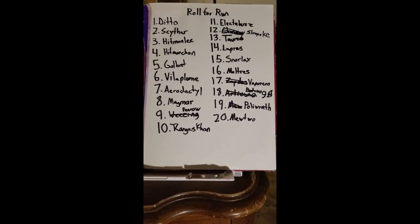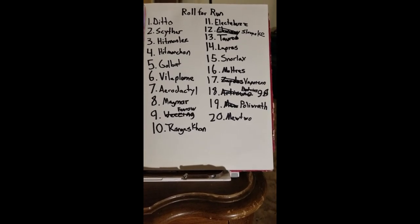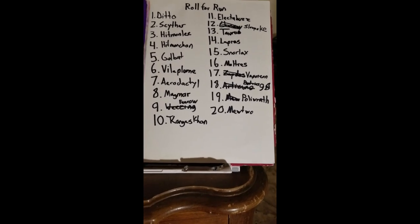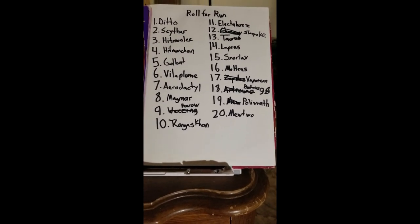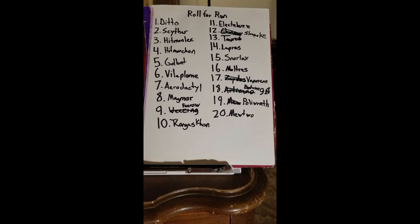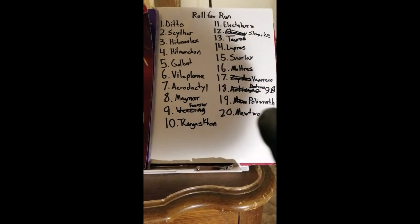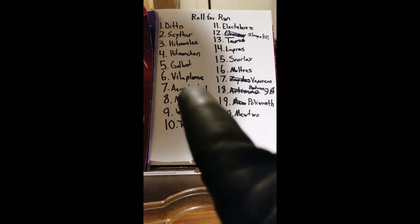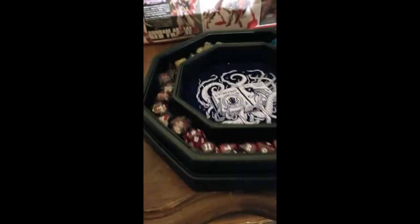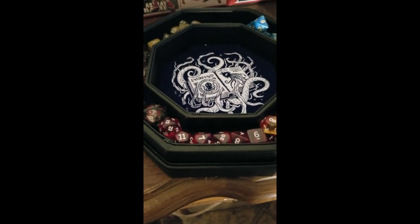Hello, people of the internet. It's Mr. B once again. I'd like to welcome you back to Roll for Run. When we last rolled, we got an 18 and did Dodrio, so that was nice - not too bad, a fairly simple challenge except for Lorelei. But now there's no room to write there, so there's a mysterious symbol. Let's see what we can get today - hoping for a lower number. I want a non-evolving Pokemon to reduce this list to 12. I have the Fool's Gold dice. Roll for Run!